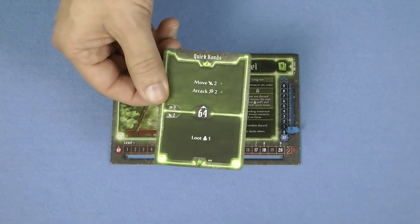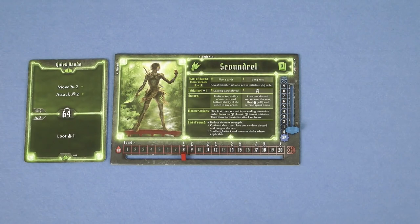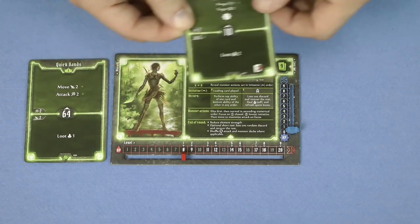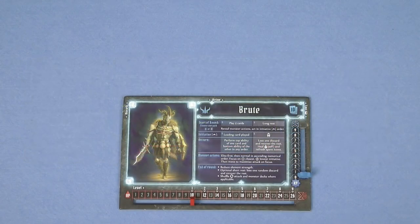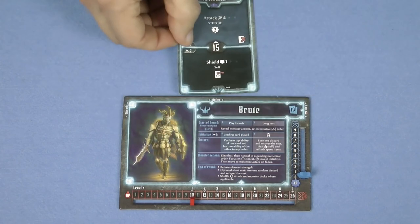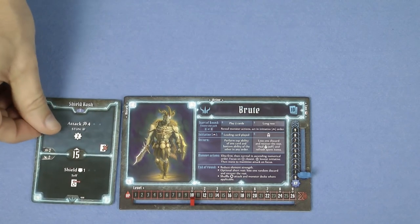Once a card is resolved it's normally placed in your discard pile to the left of your character mat. However, some cards which are generally more powerful contain a lost icon, which means the card is placed to the right of your character mat instead. Other cards have a lasting effect and they are placed in your active area above your character mat. This shield bash, for example, if played for the bottom part of the card, stays in play until the end of the round giving me a shield of one, and then at the end of the round it's placed in the discard pile.